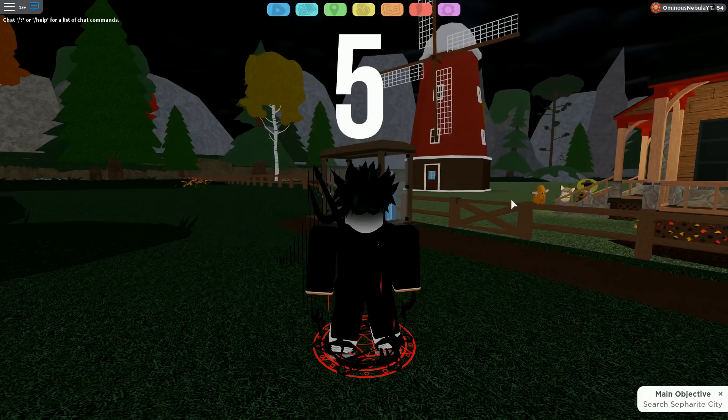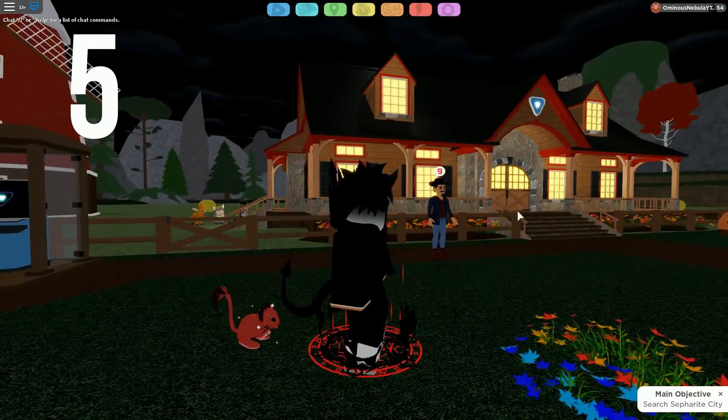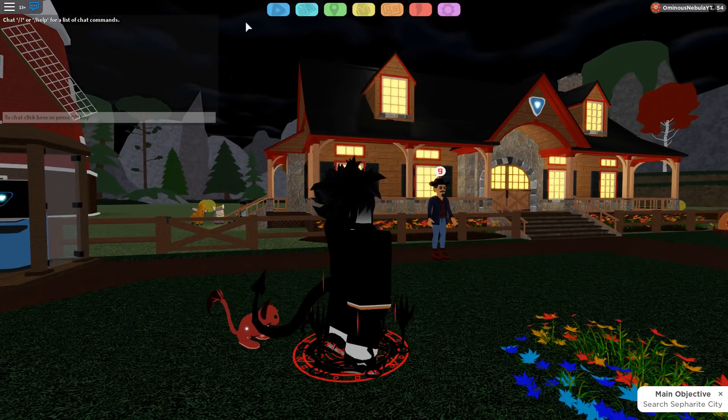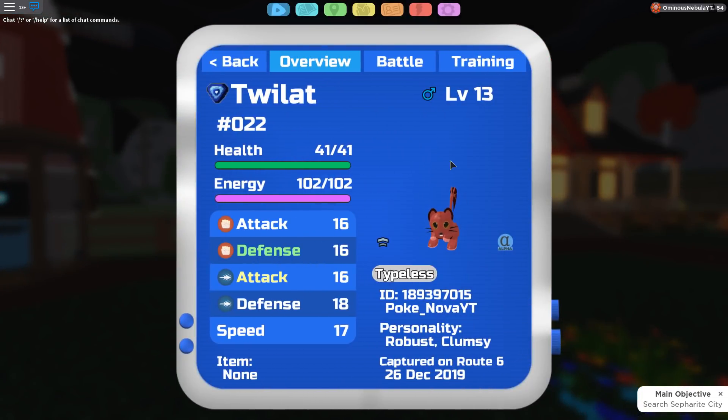Coming in at number five, we have Twilight. Twilight is one ugly Lumian — it's literally a rat Lumian. It's pretty ugly. Even its Gleaming form is ugly. The Gamma form is all right, but for the most part Twilight is pretty ugly. I think it deserves the number five spot because it's not the ugliest, but it's up there.